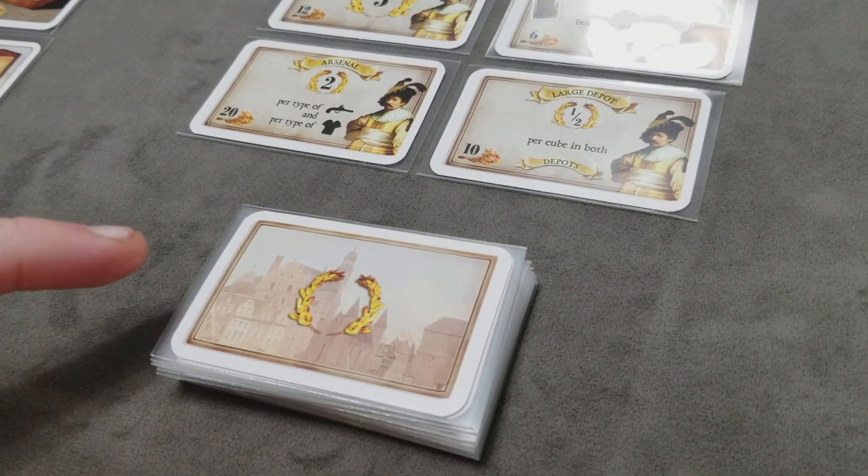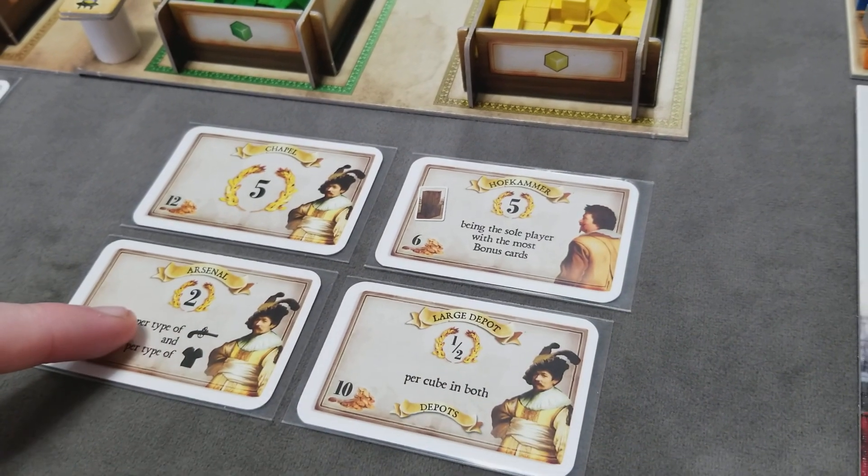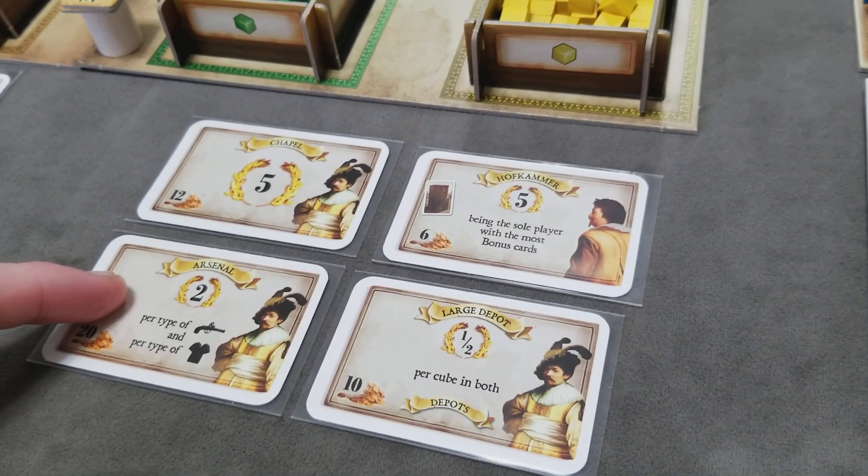Next, shuffle the entire stack of building cards and randomly deal out 4 to the display. These represent endgame victory points.